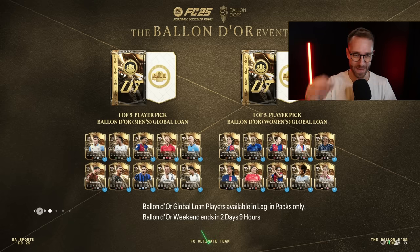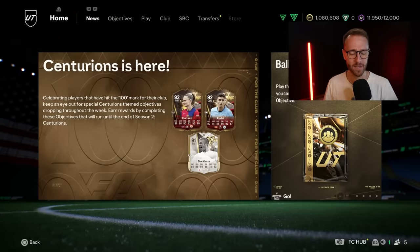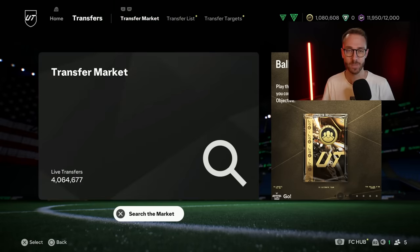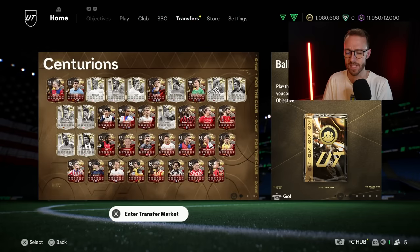Hey guys, it's Nate aka The Foot Account, welcome back to the channel. We are still in the thick of the Ballon d'Or and the Centurions market crash in FC25, but EA might have more content coming today to make prices crash even further. We're looking ahead to an icon pack SBC today, which also means we need to talk about fodder investing. We'll also be looking at the meta market and prices that have dropped so much in these past couple of days - when could they start rebounding as those loans expire?